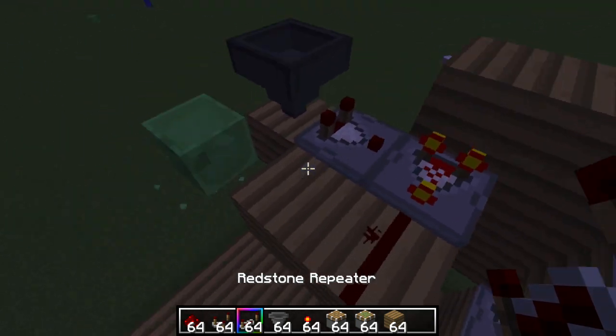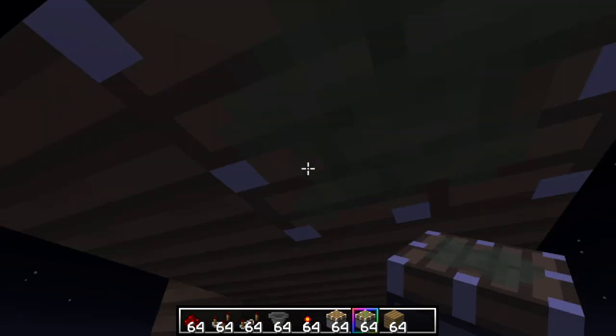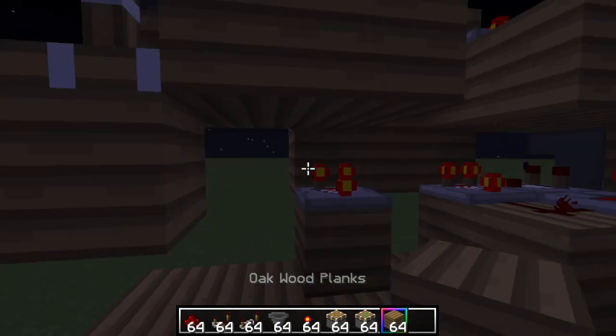Next thing you want to do: place the sticky piston and face it downwards, then put a block on its face.